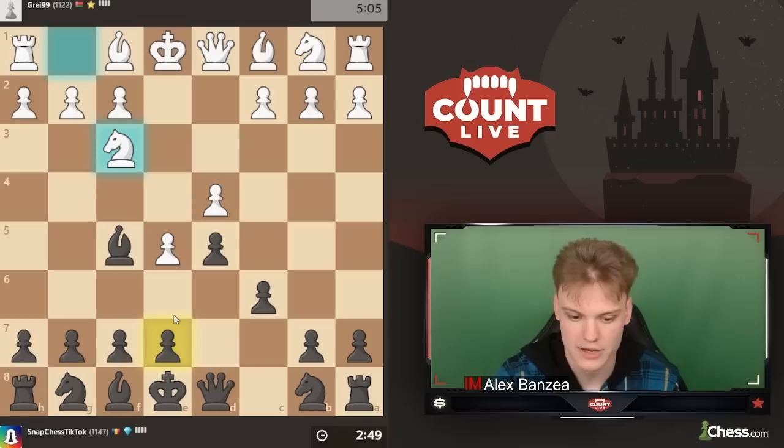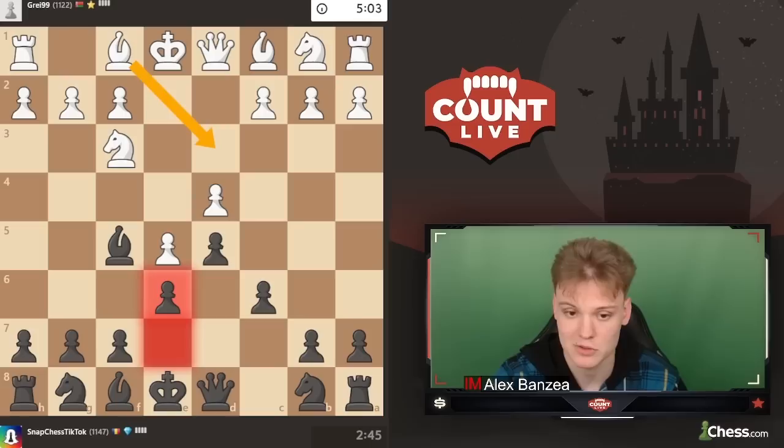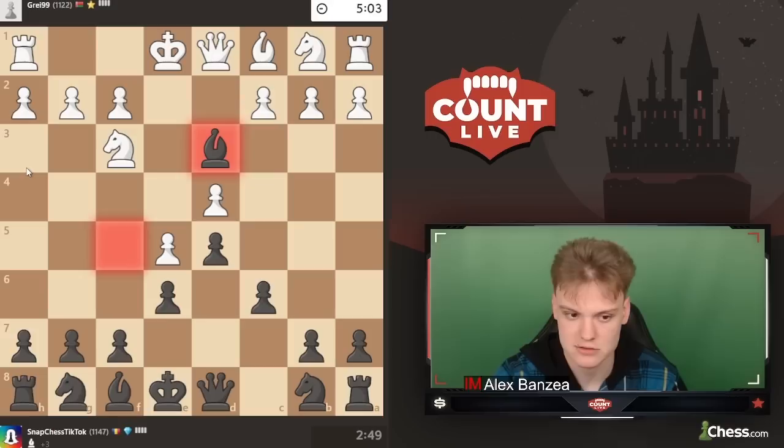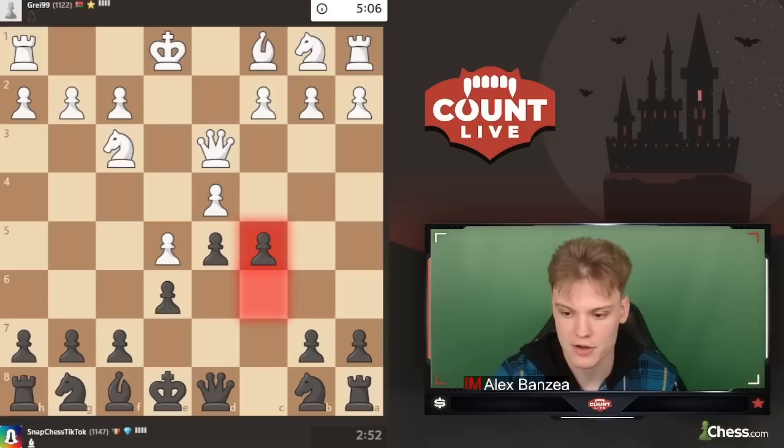Even though bishop e2 is the main line in the position, bishop d3 is very common. And this is really nice to see because black has a very easy time playing this type of Caro-Kann. Especially after c5 — we can just play it immediately. No need to be afraid of queen d7 since you can simply offer the queen trade or play knight d7, gambiting the pawn. That's also super interesting.